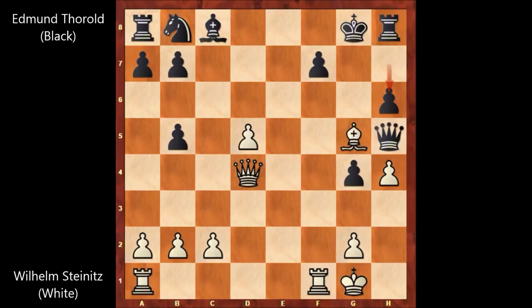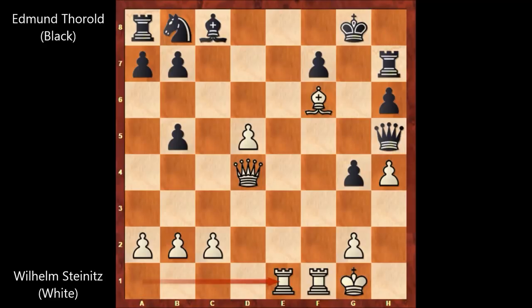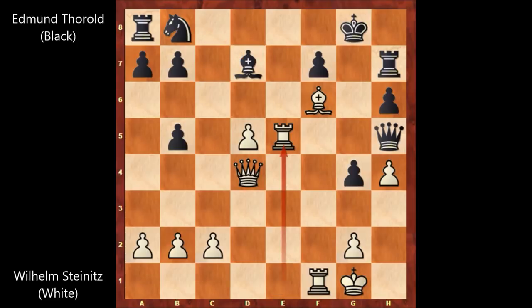It is white to move and Steinitz played bishop to g5. h6, attacking the bishop. Bishop to f6, attacking the rook. Defending. Rook from a to e1. Can you see the threat? Rook to e8 — checkmate. That's the threat. So black has to defend. Bishop to d7, defending. Rook to e5 by Steinitz, attacking the queen. Queen to g6. And h5, attacking the queen again. There are not many safe squares for the queen.